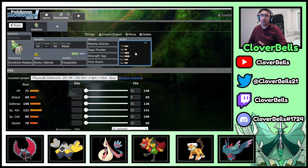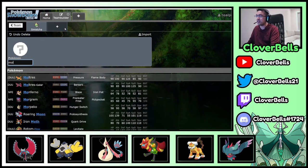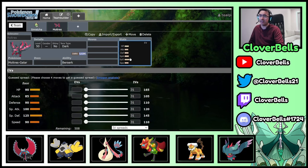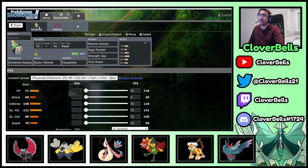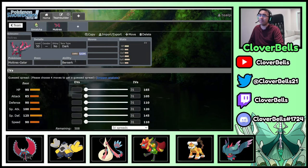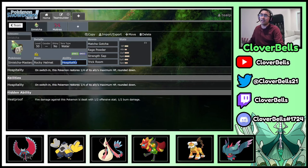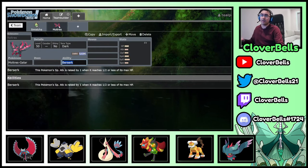The one we're going to be pairing it with today is one of my old favorites from Regulation D — that is Galarian Moltres. Yes, Clover Moltres is coming back in Regulation E! If you consider the combination — remember, how do you proc Berserk? You have to lose half of your HP. So Moltres wants to take this damage, and then you combo this with Sinisha, and now you can go past the threshold of Berserk and be able to proc it yet again.